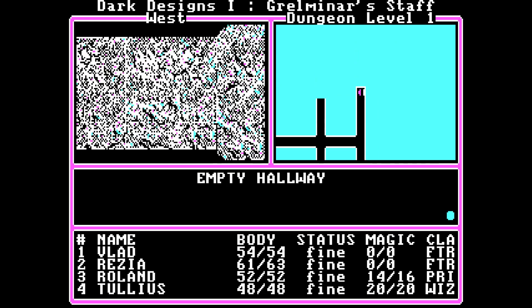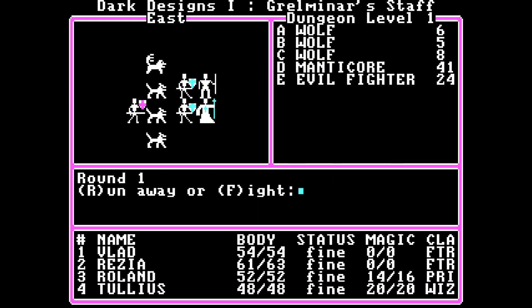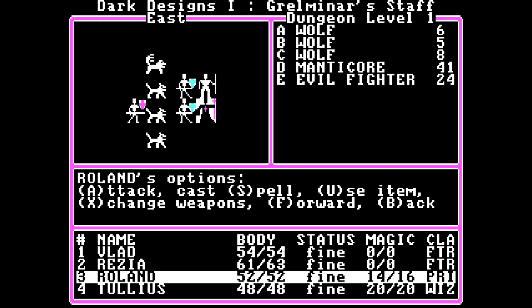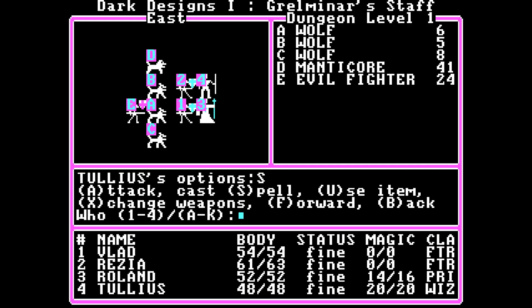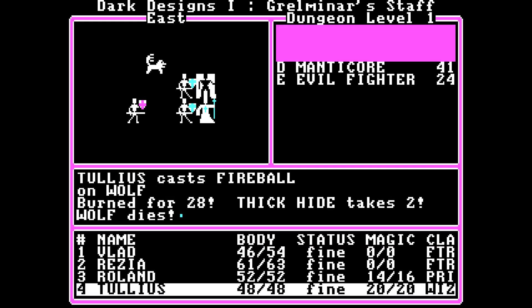So let's do a bit of searching here. Doesn't seem to be anything here. Head Warden's Quarters — this room is a typical old and decayed room like many others you have seen. But there's an encounter here: a bunch of wolves, a manticore, and an evil fighter. Attack — you're going to attack the manticore. Roland, you're gonna wait. You're going to cast a fireball on the front row, which should kill all the wolves. Taking a bit of damage. Wolves are dead.